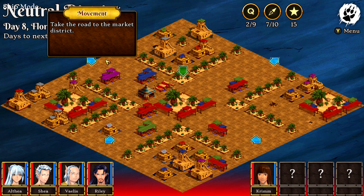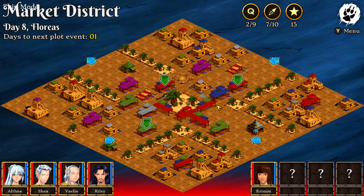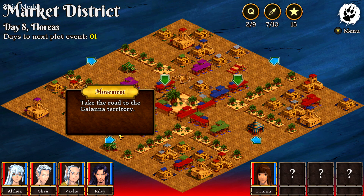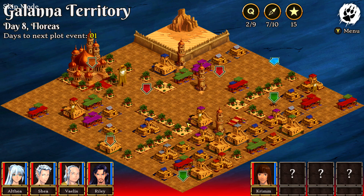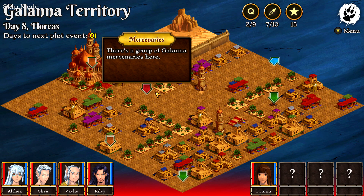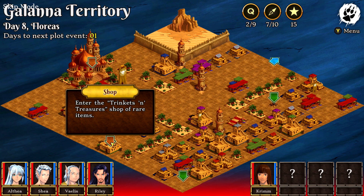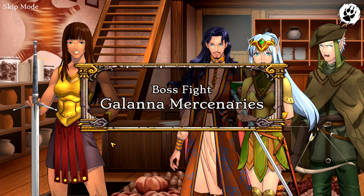Head back to the market district. You want to start with the Kidus first — the reason for that is we're going to need to go to the Galana territory to finish up, so might as well get our last set of mercenaries there. Although you can technically do these in any order, since we need to head to the Galanas last anyway, we can save time by coming here and wrapping things up here.